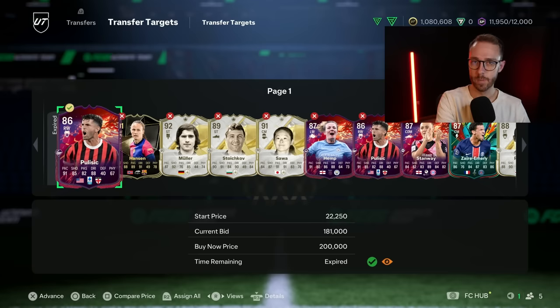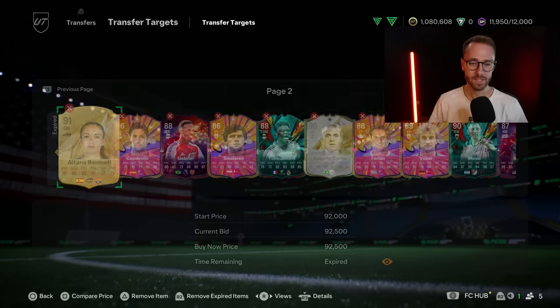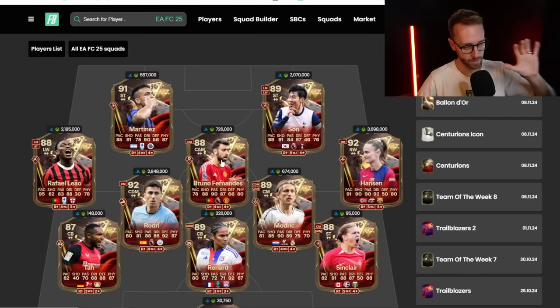Cards like Pulisic hit their absolute lowest price on Friday for like an hour - he was 150, 160,000 coins. He's been fluctuating between 170 and 190. I just picked him up at 180 because he looks pretty rare. That's a card I think could rise up a little today after squad battle rewards - maybe a quick 10K profit selling around 200K. Today with content coming out brings a good opportunity to buy into some out-of-pack specials - not necessarily the Centurions cards, which are going to get supplied today and probably drop lower.